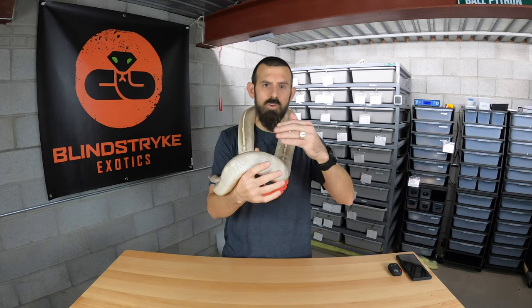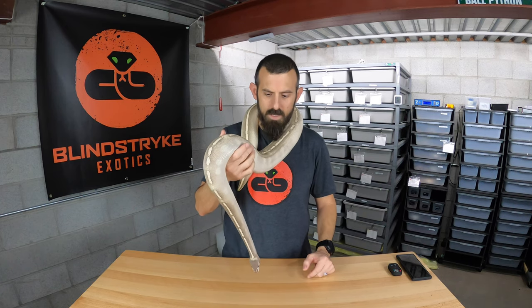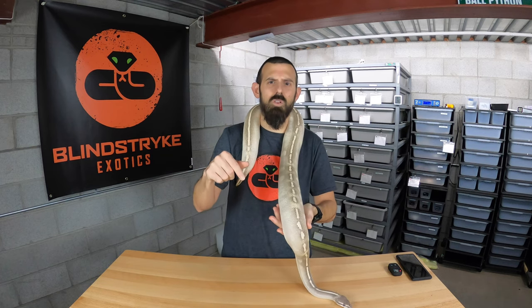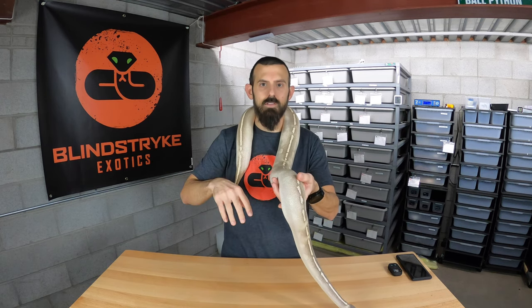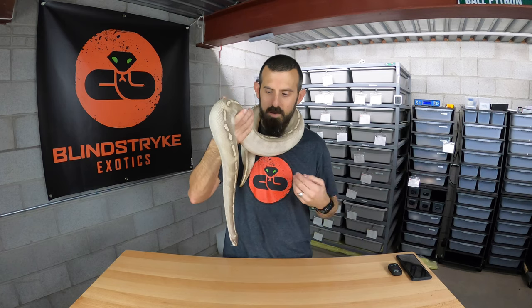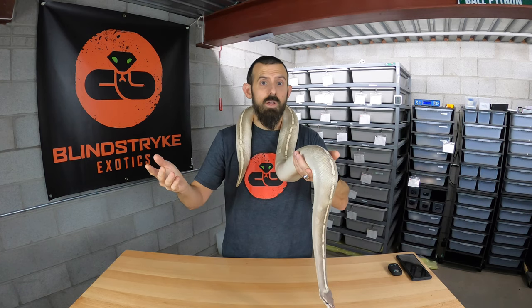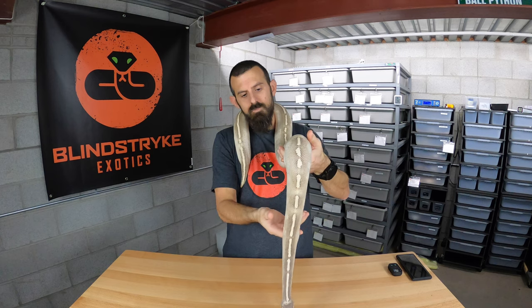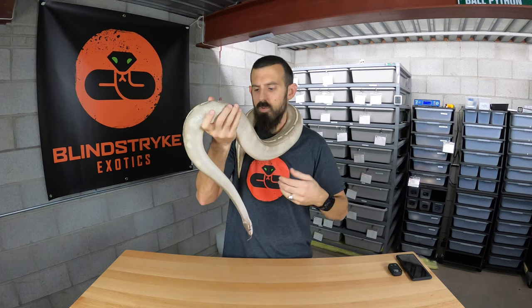I'm going to show you some other snakes from other complexes. I have some stuff from the Yellow Belly complex and one or two from the eight ball complex as well. There are like four or five complexes and I'll put a link down below — I found a good post thread from Morph Market where everybody's compiling all of these allelic combos together. Most people know about the Blue-Eye Lucys, though they may not know all of them.